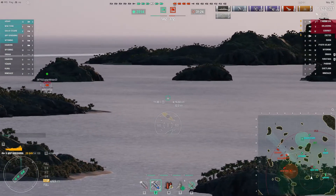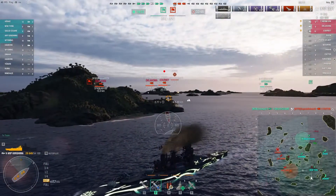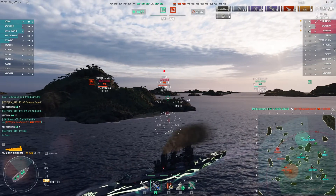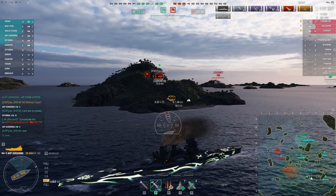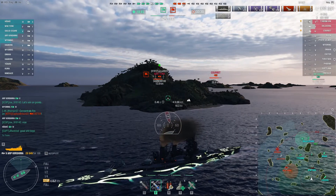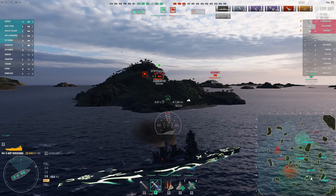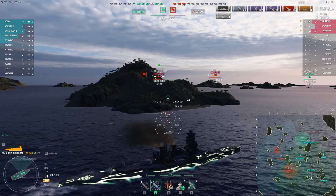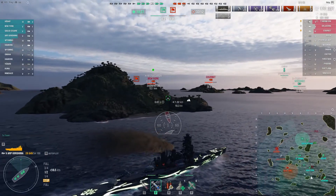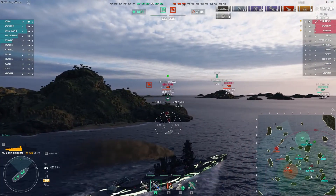I think with one more ship kill and the fact that the New York has now pushed up, Joe would probably be safe making a run for it — playing really aggressively, but we'll see how this goes. Exeter almost dead. Joe may secure it, or maybe somebody else will get it before he puts shells in the air. Yep, down goes Exeter. The Wyoming and the New York are both pushing — this would be a good time for Joe to start his push.